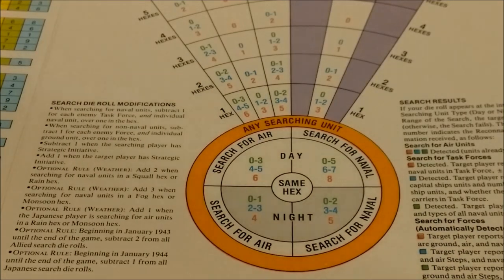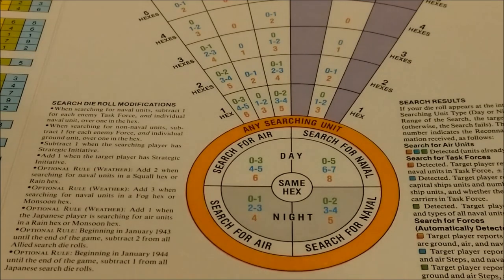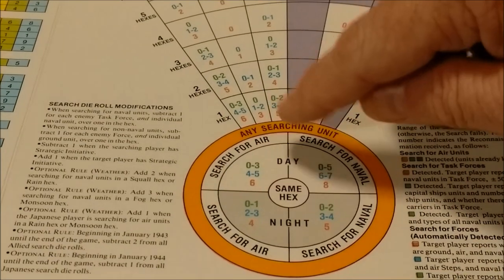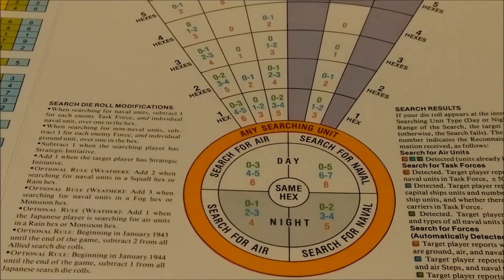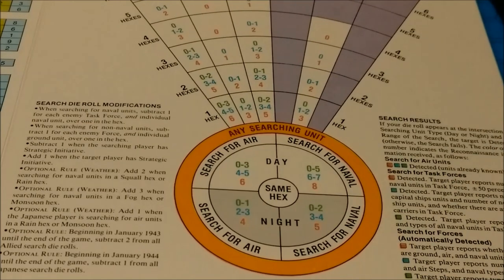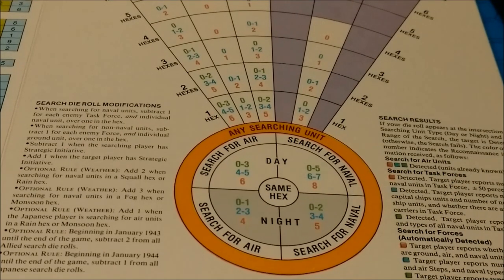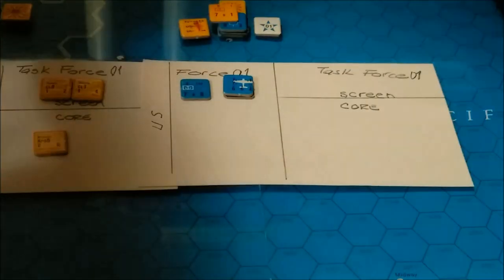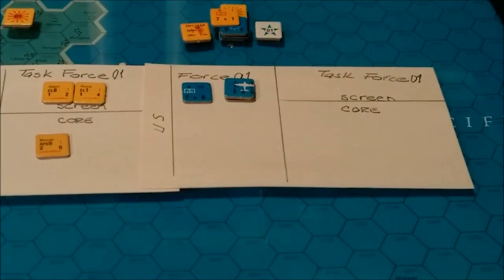This will mostly be important for anti-aircraft or flak fire. We roll a one. Zero to three is in the green, and we're searching for air units in the green — it's detected. It is detected for air units. So this will have an effect on who gets to fire first — the flak or the airstrike. It is detected in or prior to, so yes, we'll designate the strike targets.